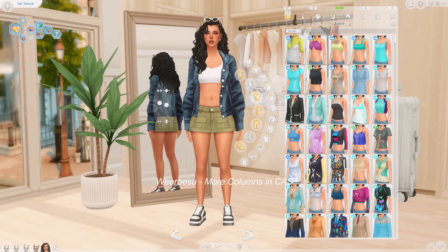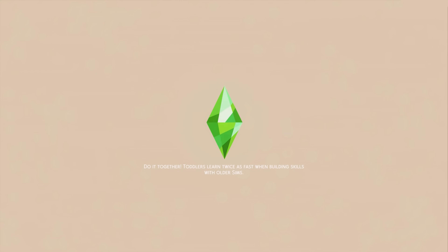The last CAS mod I want to showcase is the More Columns mod. This gives you more columns and makes the Create-a-Sim process ten times easier because you can see more. Now that your columns are bigger, you may have to play around with it a little bit because depending on your monitor size you might only be able to fit three or four columns.